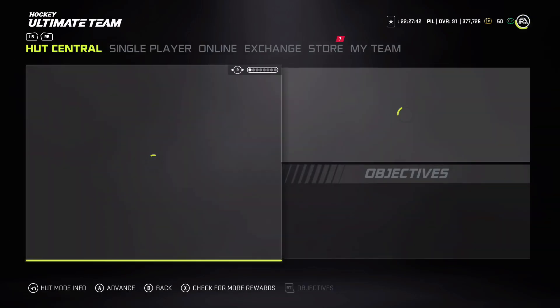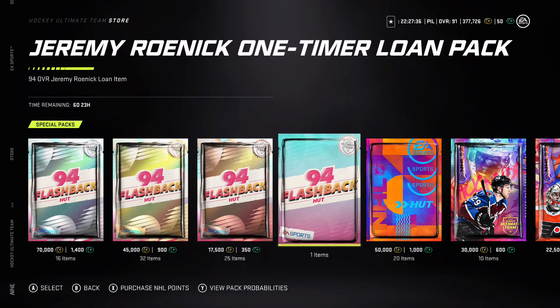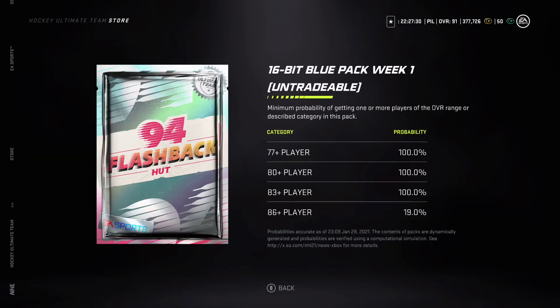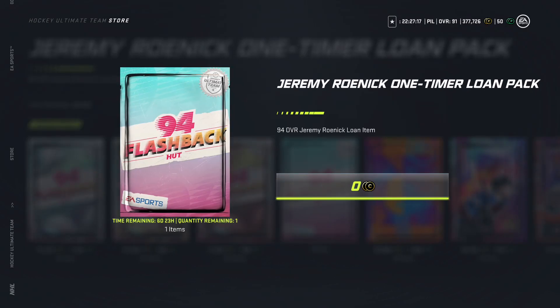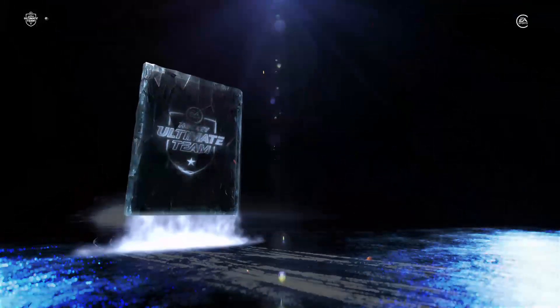Let's check out the store and see if they have a guaranteed pack. Why don't they release one of those packs? I don't know why they don't do one of those guaranteed packs - I mean you'd pretty much be guaranteed an 86-plus, but either way just make the pack 125k. I don't want to pay for that. Jeremy Roenick 94 overall loan item, let's have a look.